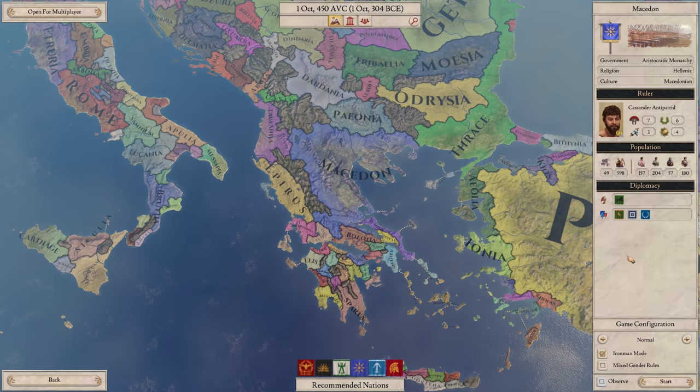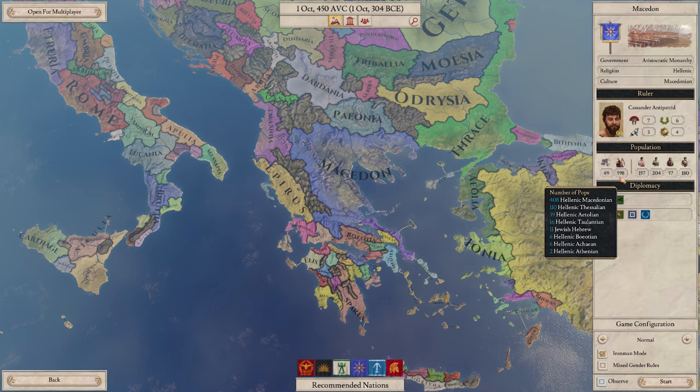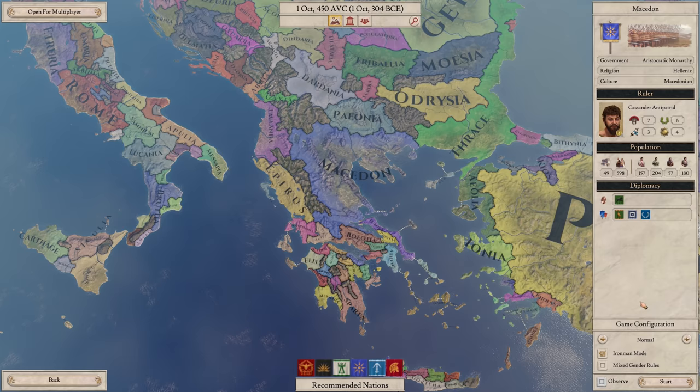We're starting off as Cassander, and we're mostly good at Marshall and Finesse for our monarch points - basically this game's equivalent of monarch points. Finesse and Marshall are kind of my favorites anyway, so we're lucky. We have 49 cities - a city is like a county in Crusader Kings 2. Our population is about 600, which is pretty solid, made of mostly citizens, free men, and slaves, with a little bit of tribesmen. Let's start.